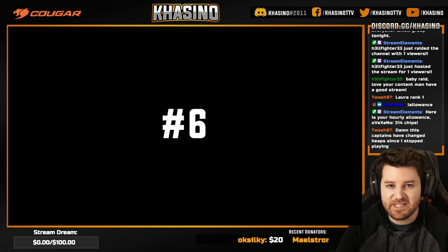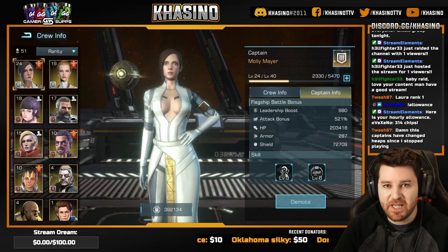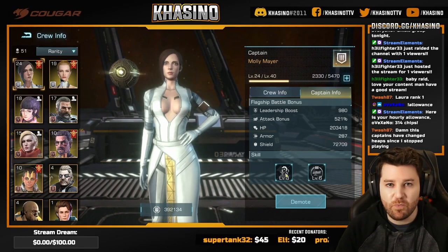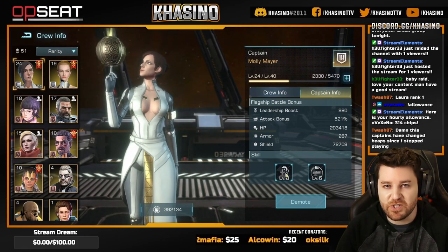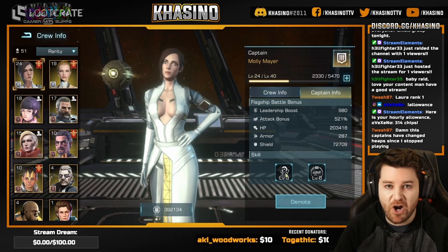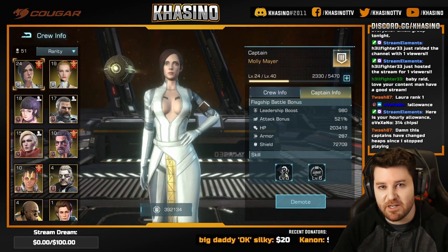Coming in at number six we have Molly Mayer. I really, really like Molly, and she does rank a bit higher on the other list we're about to get to. But as for being an actual member of your crew formation, she is giving 32.5% total warship HP, which is nice. She only backs that up with warship build speed, which isn't as helpful. As far as her distribution of points towards your tree, she's tech primary and combat secondary, which is certainly not bad, but definitely better if they're combat primary. I would even argue that command as a secondary may be a bit more useful than tech. For this reason, we have to give Molly number six.